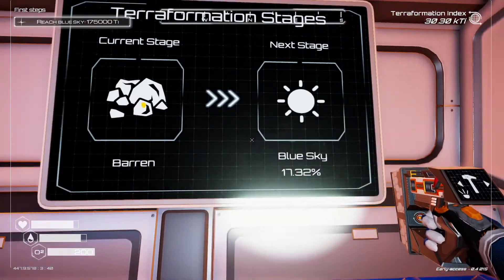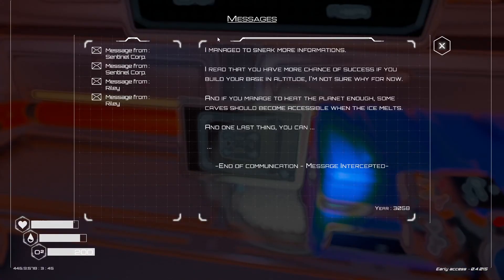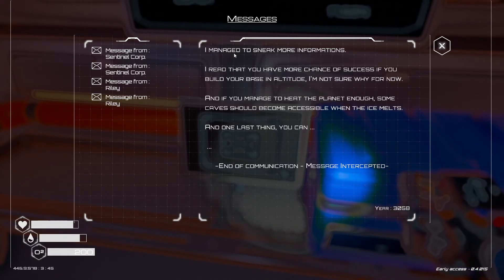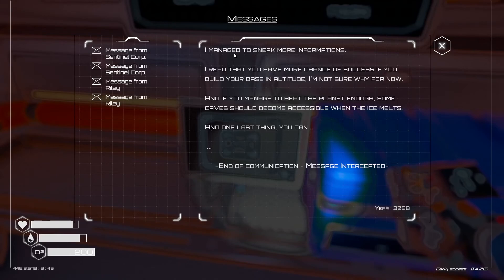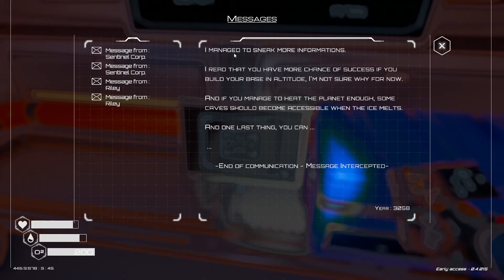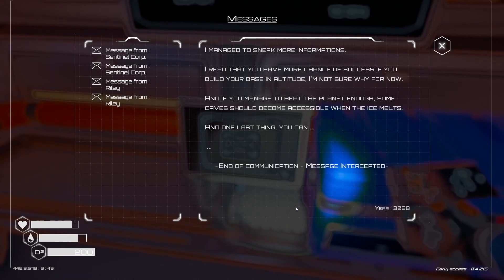We got another message from Riley: 'I managed to sneak some more information. I read that you have more chance of success if you build your base at altitude — I'm not sure why for now. And if you manage to heat the planet enough, some caves could become accessible when the ice melts.' Good to know.